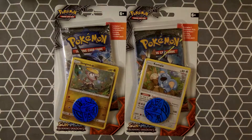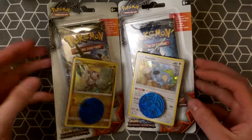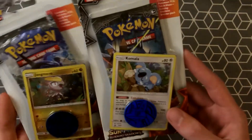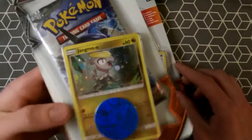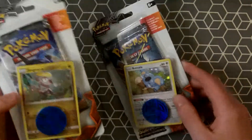Hello everyone! It's CoolTrainerMatt again, and we have these two blister packs. They're the small versions, but I saw them at Target today and I was like, I need to have these. This will be a relatively short video, but it's fun. The promos are really cool — there's the Jangmo-O and the Komala.